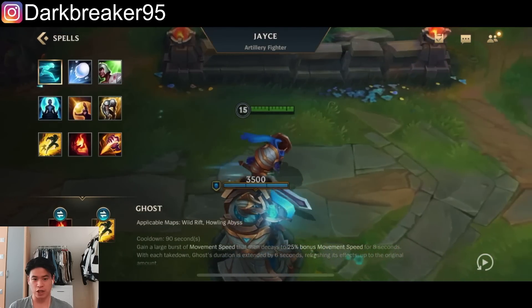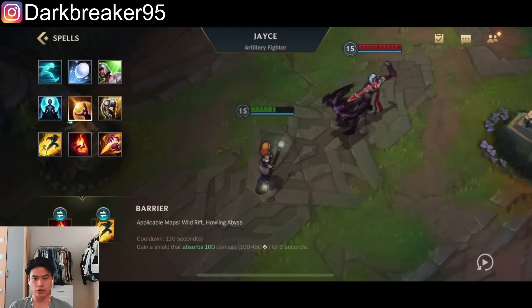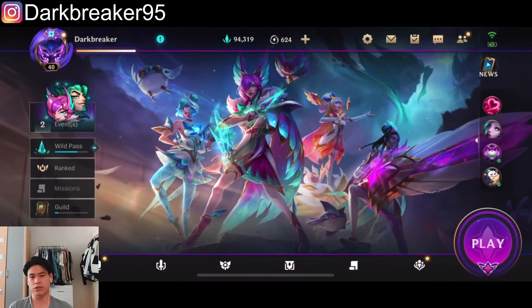For summoner spells, Ignite and Flash for kill pressure, or Ghost and Flash if you want more sustain. Let's hop right into the gameplay.